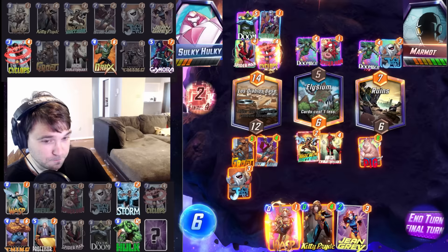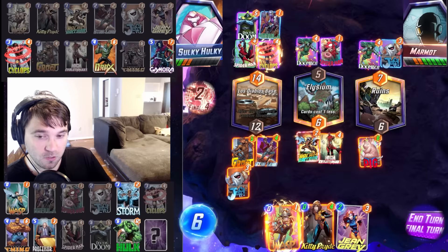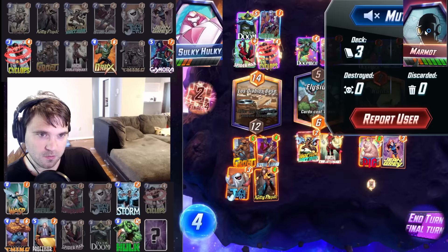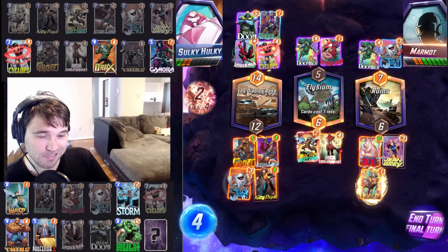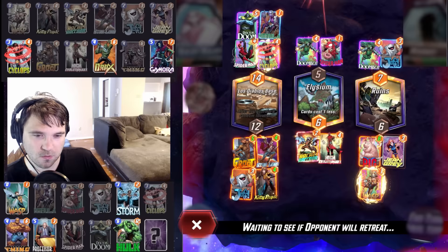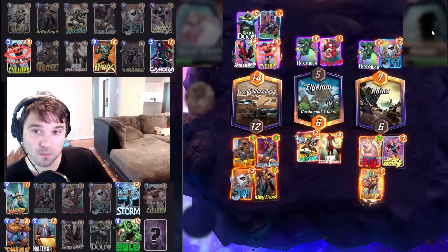If they don't use all of their energy here — which they shouldn't — Cyclops is going to hit, so this goes down to 10. We need four more in this lane just to tie. We have three cards in hand: Hulk, Wasp, Storm. They do the evil Hulk since we're tied here. That doesn't give us what we want or need. They retreated again — I'm glad they did. We still have four bars of health.